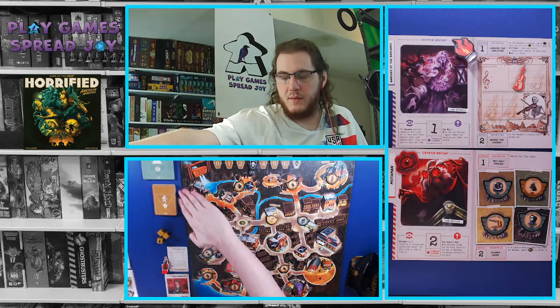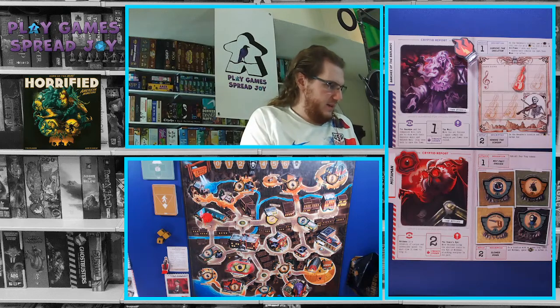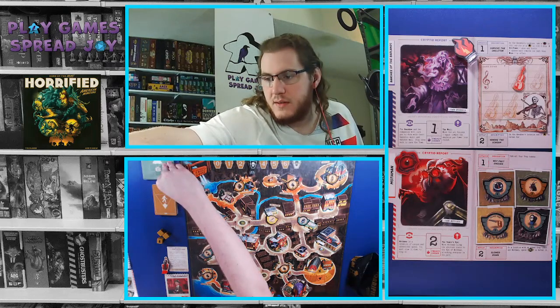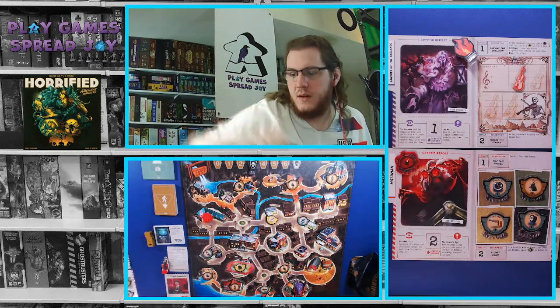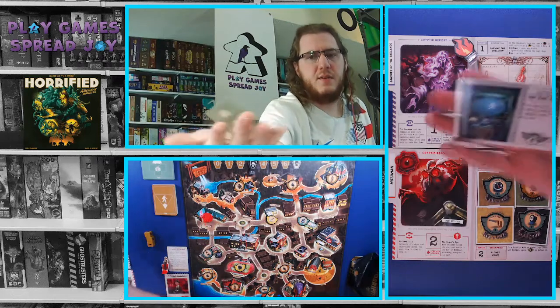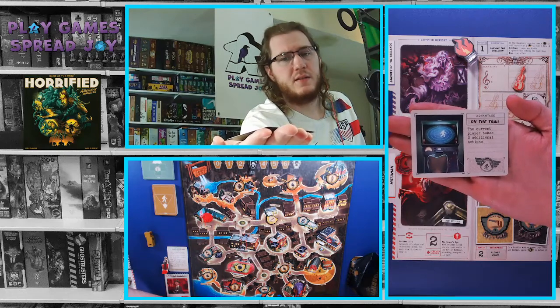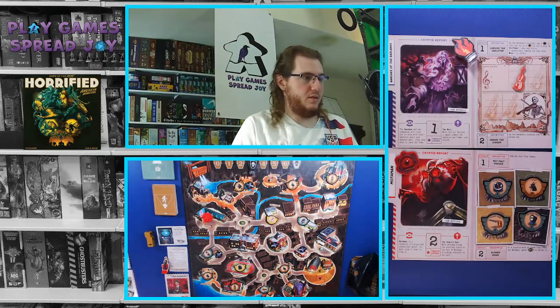I've also shuffled both the monster deck and the perk card deck — which I should have drawn one of to start the game with. So we'll do that now. I can use this at my leisure on my turn. This is the 'Advantage on the Trail' card. The current player takes two additional actions. So when I choose to, on my turn, I could take two additional actions.